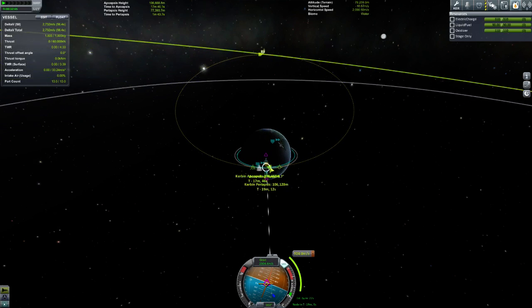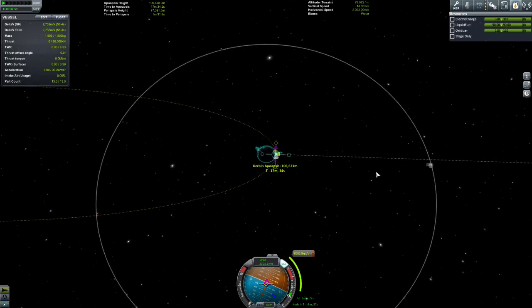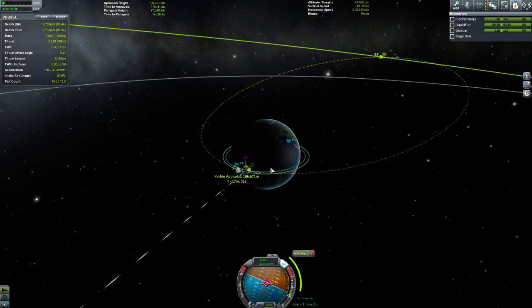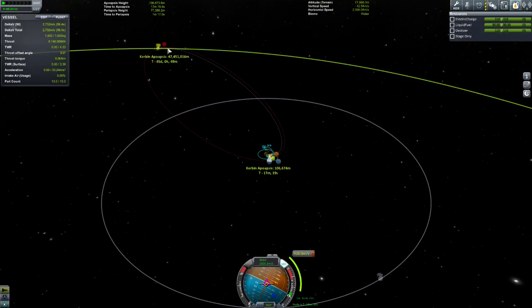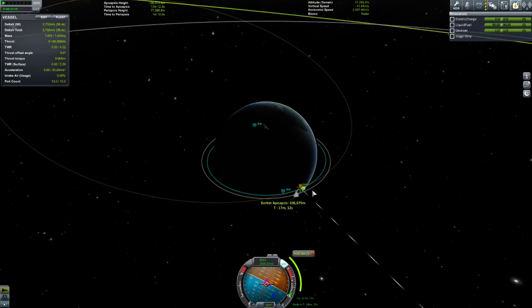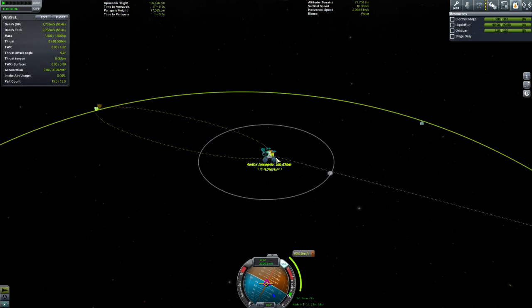Let's get in a little bit closer so I can get my apoapsis on the descending node. I want to add another manoeuvre node and just wait in orbit. You can see that Minmus is going to move every time — see how it's moving around the orbit? So basically we're just putting off that burn. The moon will get in the way on occasion, so if we just keep waiting, we just need to keep going.